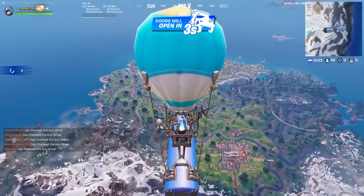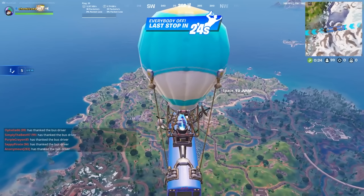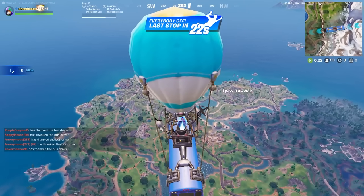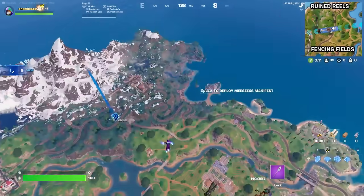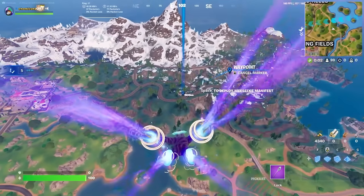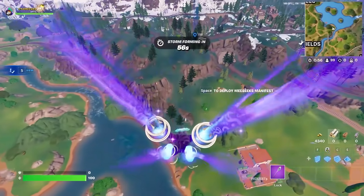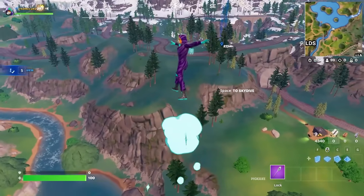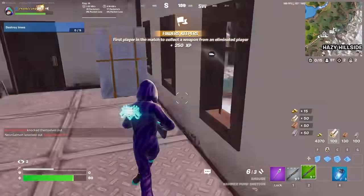I'm in a bot lobby so I won't be disturbed, but you can do this in a normal lobby. We're going to go right where Hazy Hillside is, up to this little house — Hope's house — where you can buy the Grapple Blade and teleport out via a rift. This is a superb location to get these mosaics.